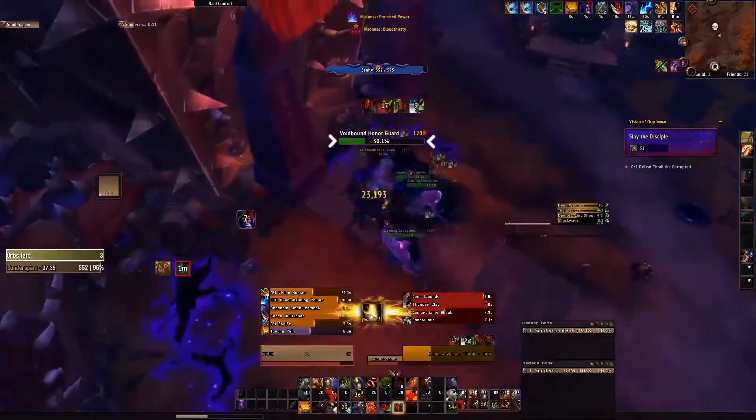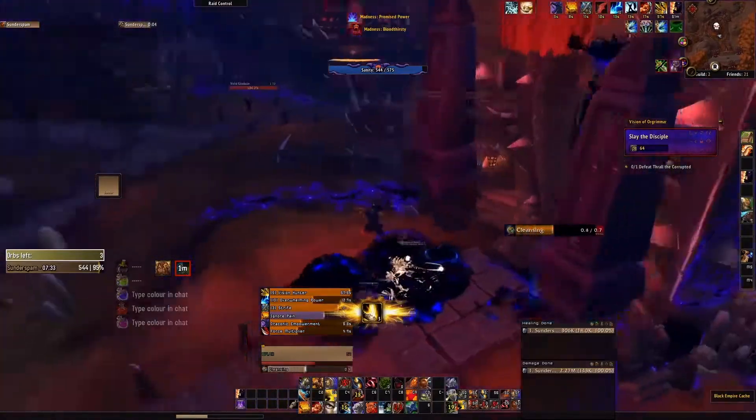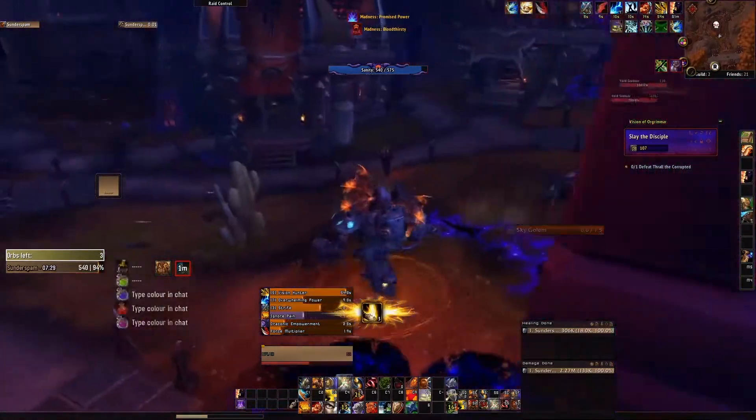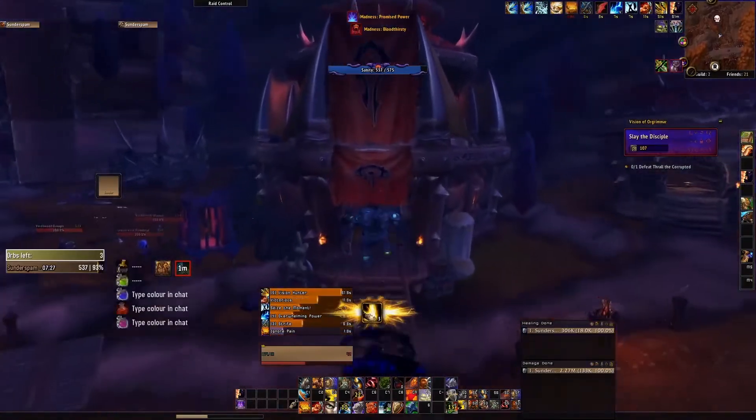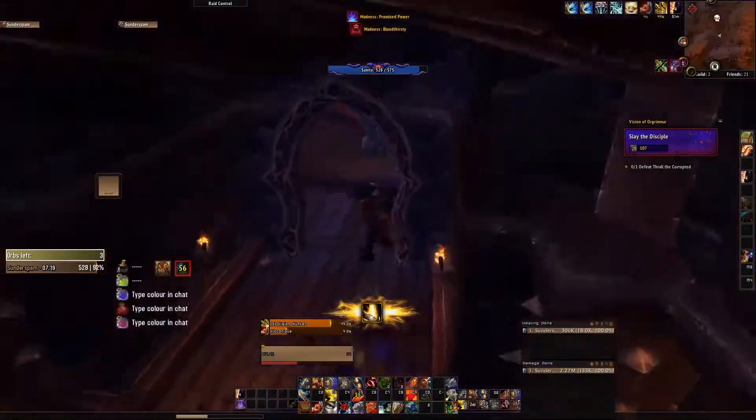These are two of the scary adds, just like in Stormwind - the two guarding the final boss room. All you have to worry about in this case are fears - those are Horrifying Shouts, make sure you kick those. Another shard can spawn here right in the back of the bank, and it does.